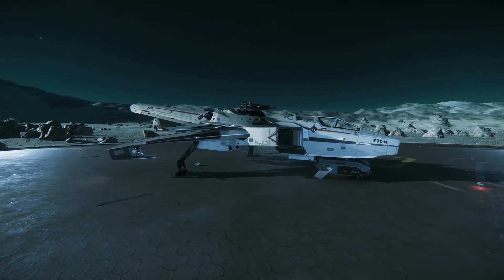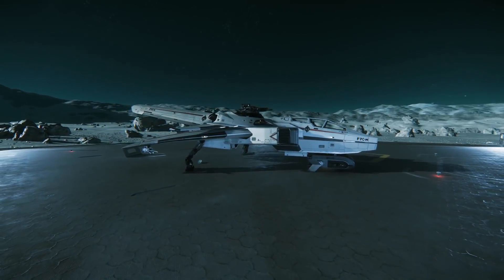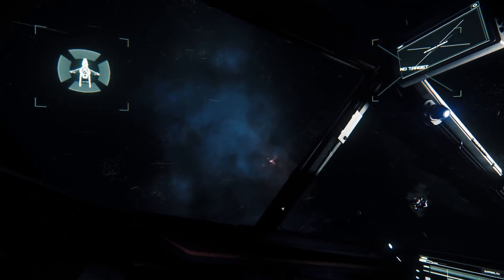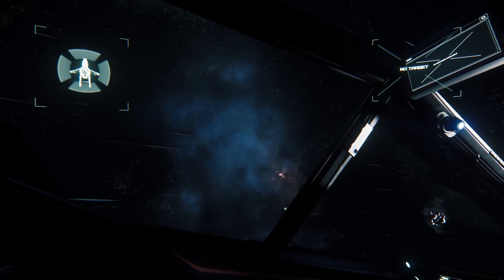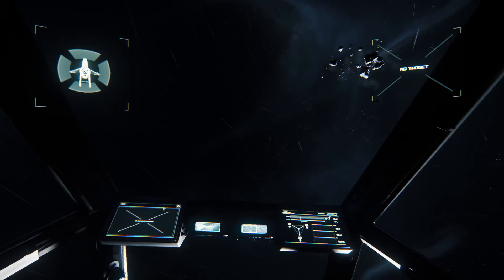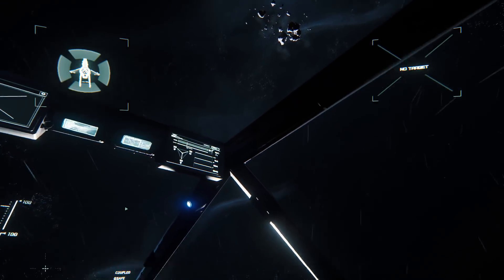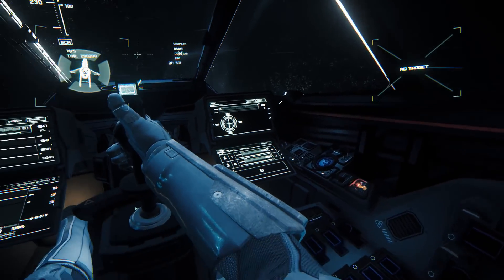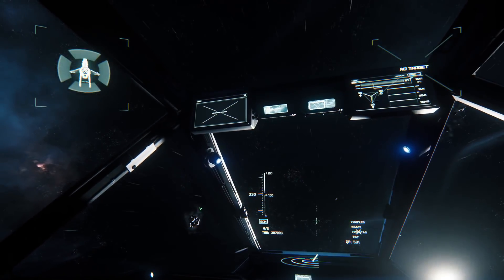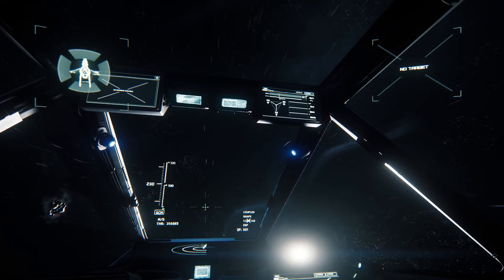Inside the cockpit, we can find 6 screens that will always display the most important info for you to monitor. Although 4 of these screens are easily accessible, the other 2 are placed above the pilot's head, making it harder to interact with them when in combat. The visibility is decent for a fighter, providing good situational awareness and a satisfactory control of the battlefield in front of you and around you.